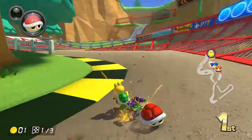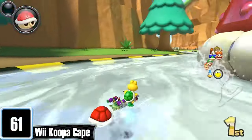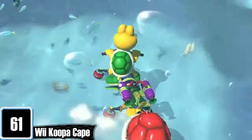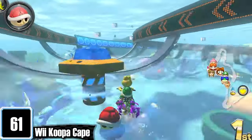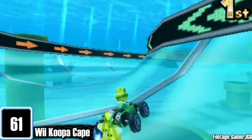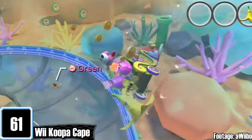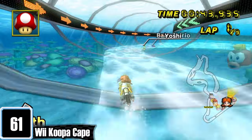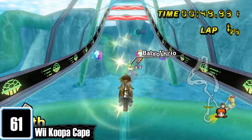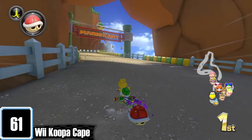Koopa Cape — they kind of ruined it. The textures on these cliffs, and even the grass and trees, give me Rock Rock Mountain vibes, which looks like arse. The worst part is the tunnel section. Why is it just a tunnel filled with water again? They added a useless halfpipe — at least in Tour you got to go out of the ocean when you take the halfpipe. How is the original still the best version? The rushing water giving you a speed boost, and the Koopa Zappers — that's what made this track memorable. The first half is still fun to race on, and I do love the look of the finish line.